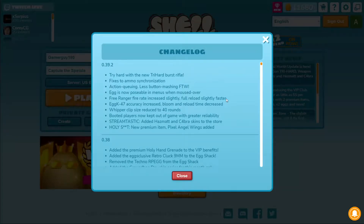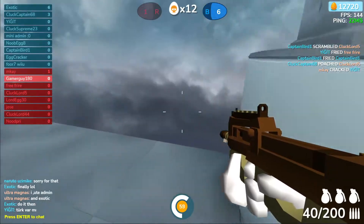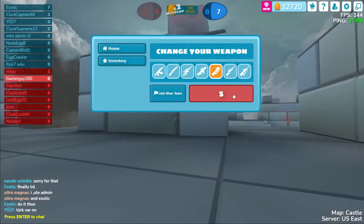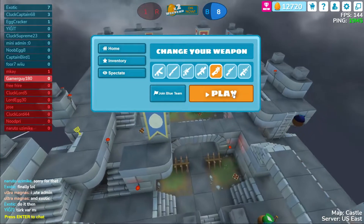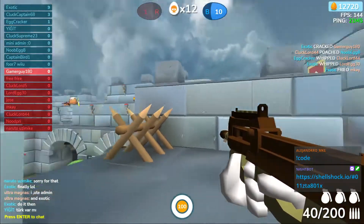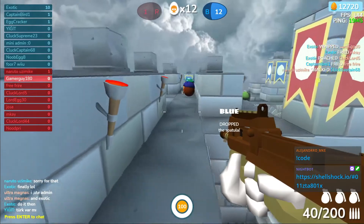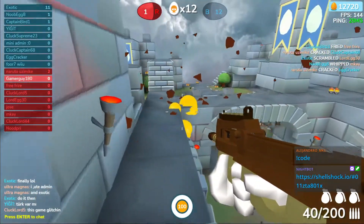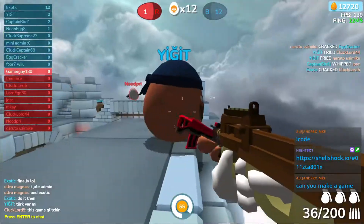Next up we have the Whipper, which has been nerfed — the clip size was reduced to 40 rounds. As you can see on the bottom right of my screen it says 40 out of 200, which means we can only shoot 40 shots before reloading, where before it was 50. I think this will really affect spammers that are new to the game and lower the amount that they spam. For us more experienced players we can still use the Whipper effectively. This is a really good change that we've needed in Shell Shockers for a while.